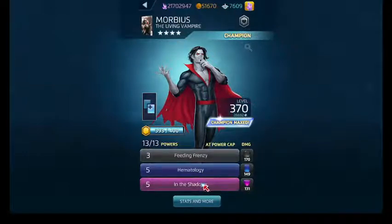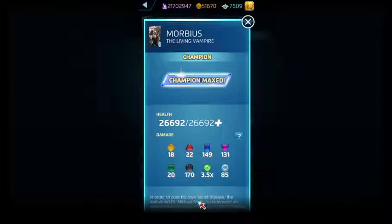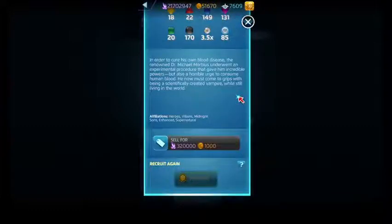I'm pretty sure I'll be able to get his purple off so you can see the health bar, and I'll point it out if we get that far. Morbius' affiliations, which have now been updated, are Heroes, Villains, Midnight Suns, Enhanced, and Supernatural.